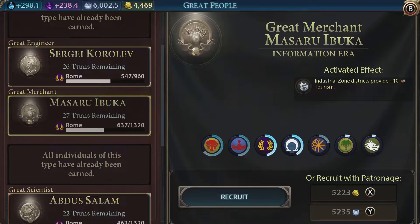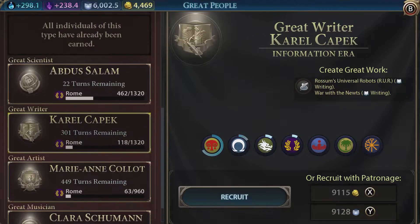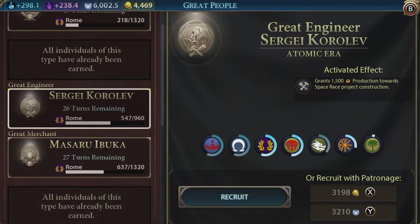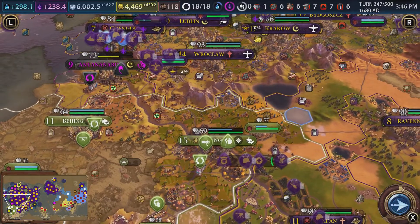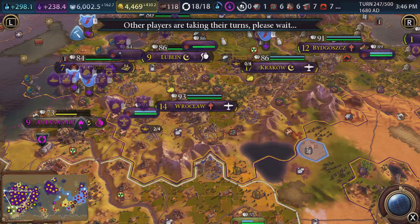We have this great merchant here - just have a quick think about these. We could get another great scientist, and we need the boost from great scientists because we don't get eurekas from building a mine anymore at this point in the game. I wouldn't want to go for any of the cultural ones - what's the point? So we could get a great scientist or a great engineer with that faith. Let me know your preference down below and I will pursue that at the start of the next episode. I meant to talk about that right at the start but I forgot - which is a common theme.